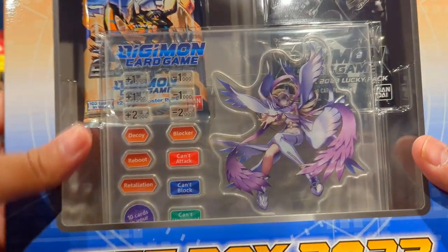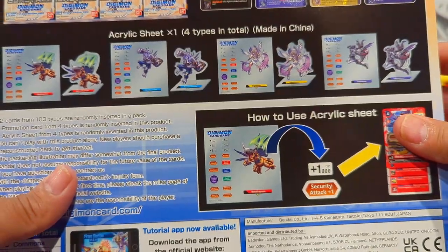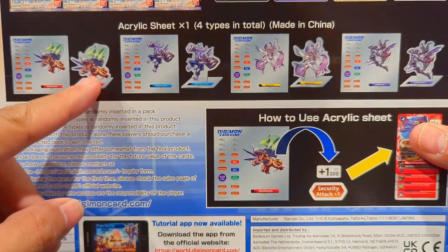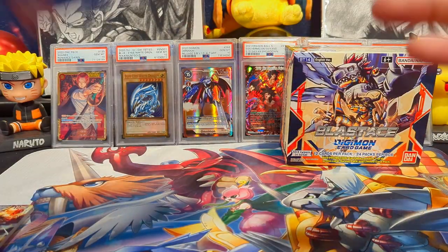Next we'll do the gift box. With the gift box there are four different types: MetalGreymon, Garuramon, Angewomon, and Lady Devimon. We got the Angewomon version. I'm really excited for these.